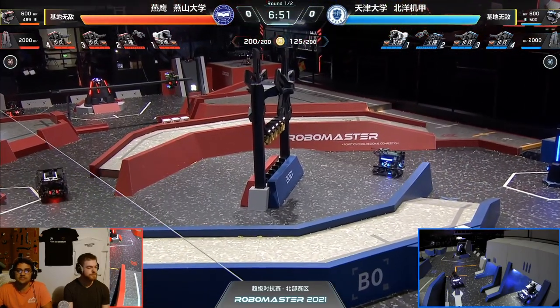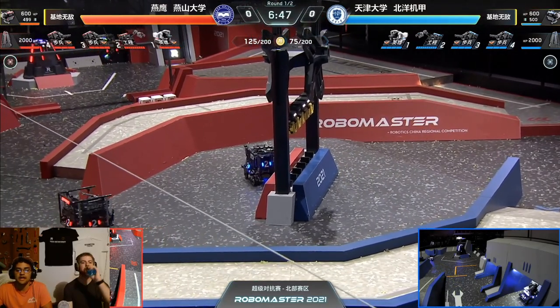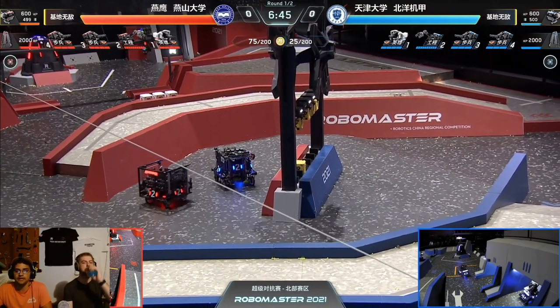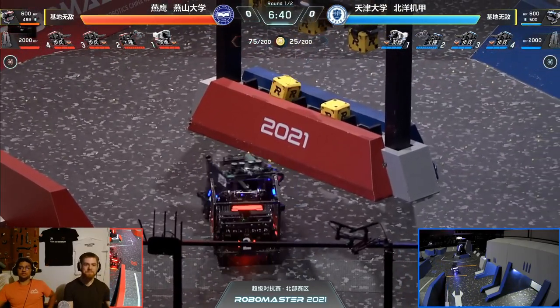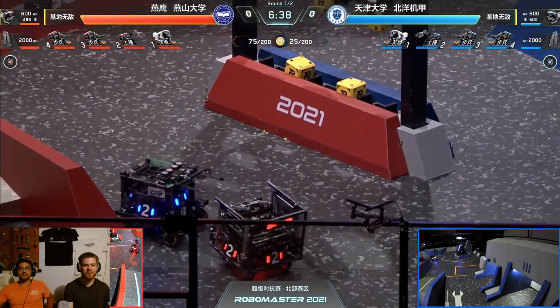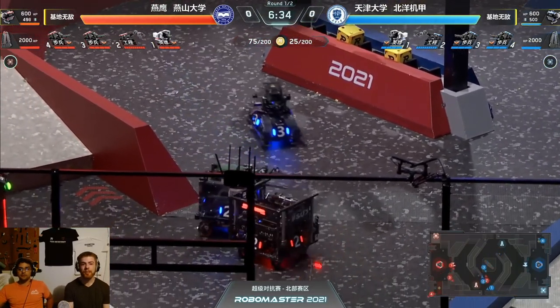We see both teams using the same strategy, not bringing any other robots, although this blue engineer deciding to do his own body blocking and just come into position on the red side of the map at the mineral island — not even looking at the mineral block, just turning around and bullying the red engineer.